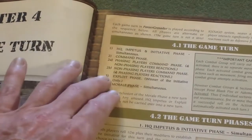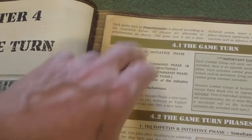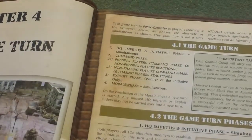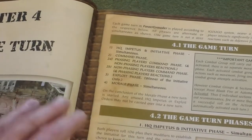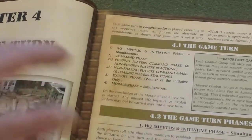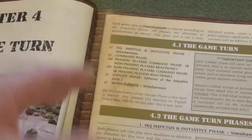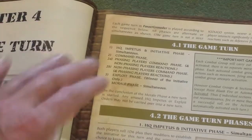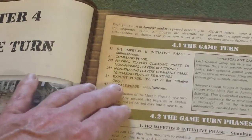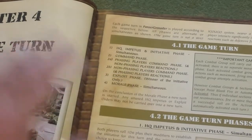The third phase is the exploit phase, available only to the side that won initiative. It allows that side to freely activate a certain number of units or command groups — up to six units per command group — to carry out a move or fallback, with no reaction or defensive fire allowed from the opponent. The number of units that can act in the exploit phase equals the total number of HQ units in the army, including both company command units and the battle group command unit.